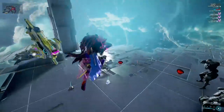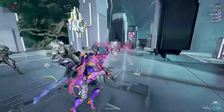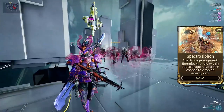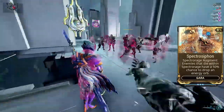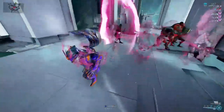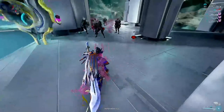The augment for Spectrorage is called Spectro Siphon — enemies that die within Spectrorage have a 50% chance of dropping energy orbs. My suggestion: don't use this. Unless you really want some extra energy orbs, it's not going to make enough of a difference in the grand scheme of things, and it'll more likely be a waste of a mod slot that could have been used to make your abilities stronger.